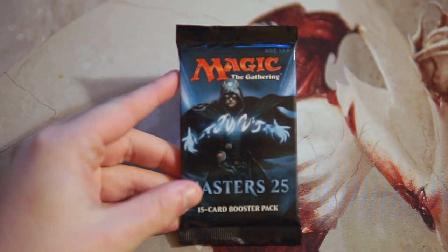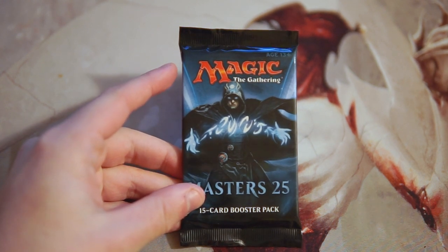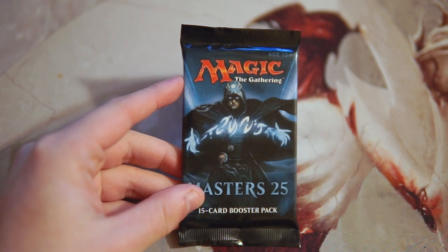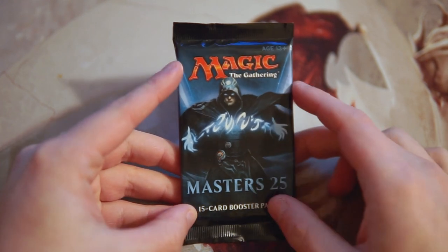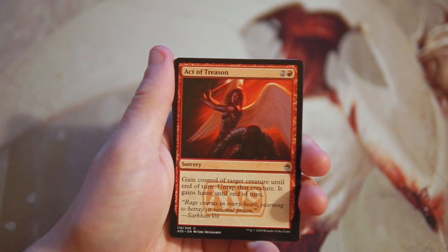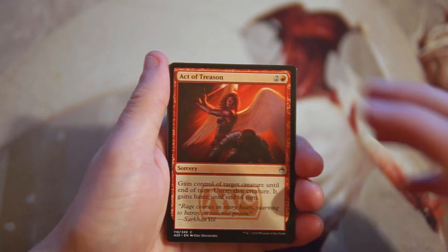Hello and welcome to the next episode of the Crack-A-Pack series. Today we are opening up a pack of Masters 25. There are quite a few really high dollar cards in here that we are definitely hoping to get. We'll be opening and looking at every single card as if this was a pack one pick one scenario, so we'll try and figure out what our actual pack one pick one pick would be.